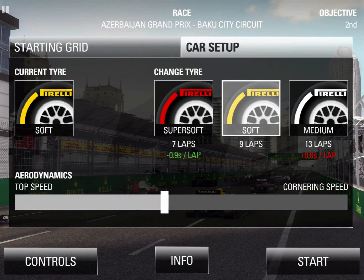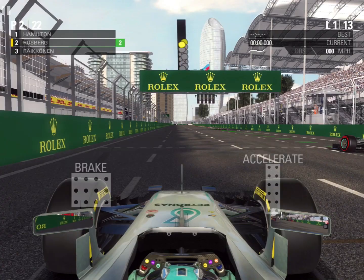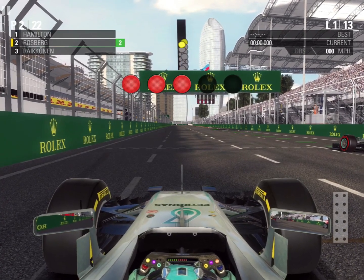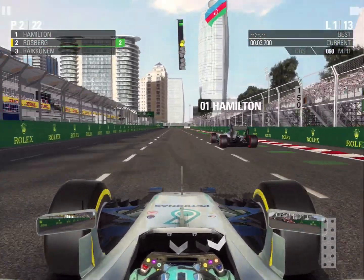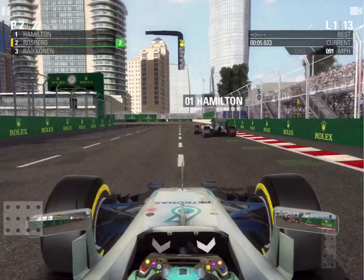We're going to hopefully do just five laps on this tire — even though it can go nine — and then go on to two sets of super softs later. Five red lights are out and we're underway for the Azerbaijan Grand Prix, and that's not the best start — Hamilton's going to maintain the lead into turn one, although he goes very deep on the apex.